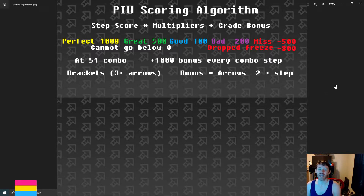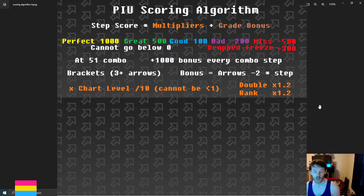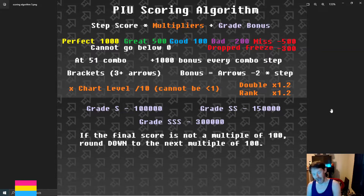When you combine all of these together, you have your step score, and you can now look at the multipliers. There are three possible multipliers that can be applied. The total step score will be multiplied by the chart level divided by 10; however, this number cannot be less than one, so if you are playing a chart in the level 1 through 10 range, it will just be one and will not affect the score. If you are playing on double, you will get a 1.2 times multiplier. If you are playing on rank, you will get another 1.2 times multiplier. These stack along with the chart level. So if you were playing a D25 on rank, you would multiply by 2.5 for chart level divided by 10, multiply by 1.2 for double, and multiply by 1.2 for rank. These all stack very heavily, which in addition to the very high step counts on some charts explains the extremely huge scores possible when you start playing at the top level.